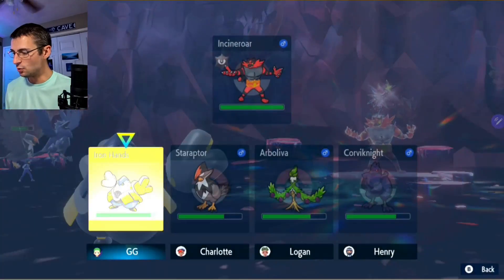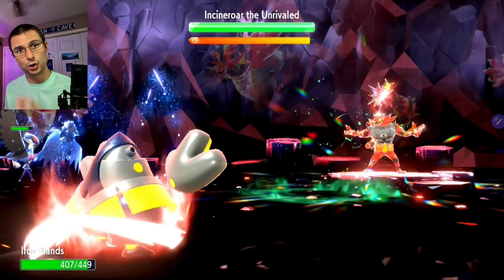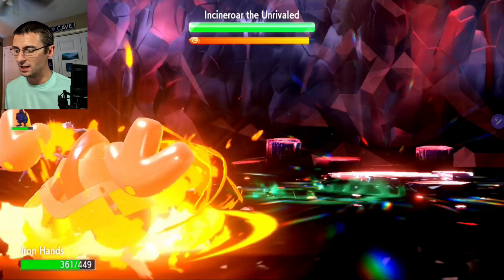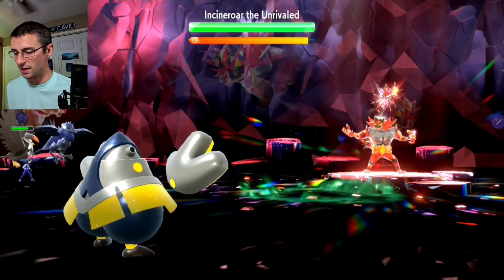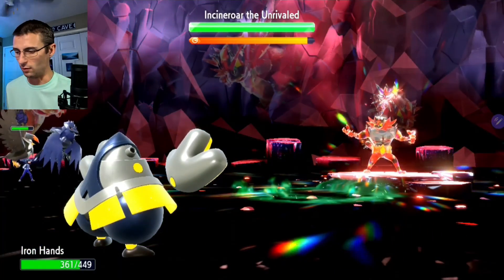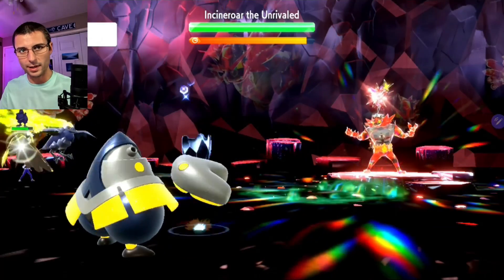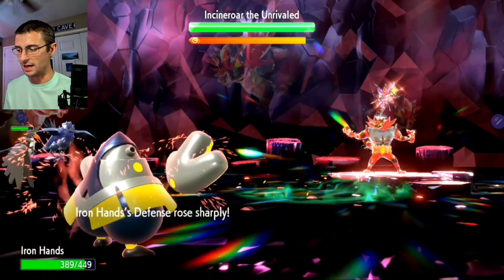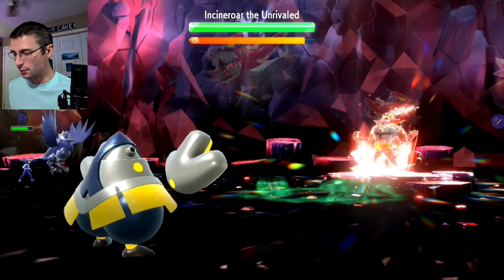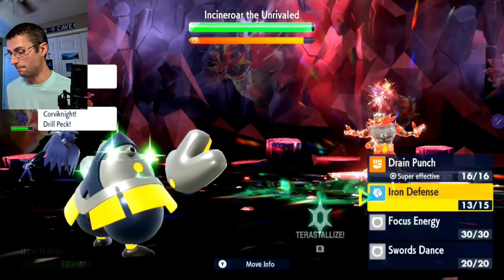Right into Iron Defense. Iron Hands is fairly tanky, he'll be all right. I'm going to use two Iron Defenses — not three. You need to save those turns. Two is plenty, especially for the late game. The Iron Defenses are really just to cover against the coded Earthquake, Flare Blitzes, and so on — especially during the double attack phase. Then we go into Focus Energy and Swords Dances.